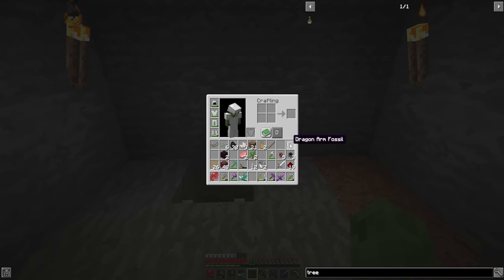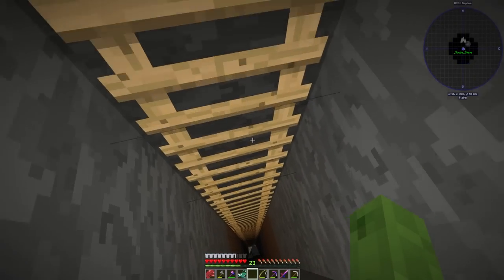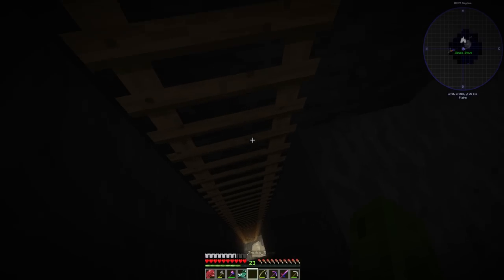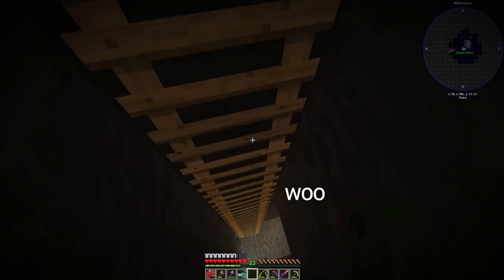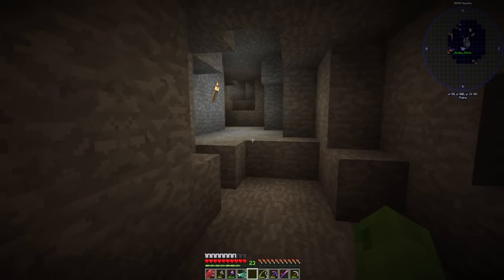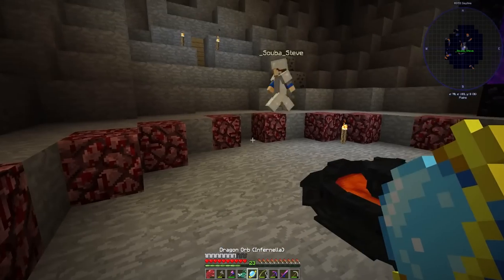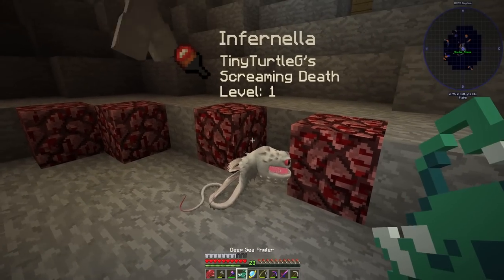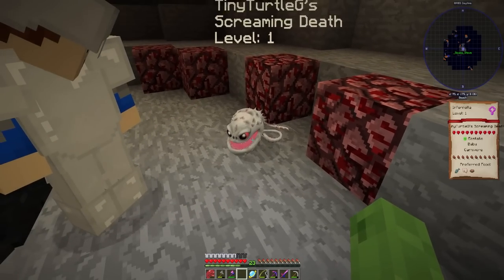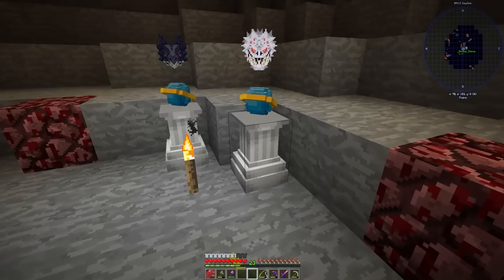We've got thunder and lightning — we definitely need more wood. I think we go on a little adventure. We're now connected to another island. I wanted to come check in on Infernella — good morning! Fed her the angler fish, not the lobster. The lobster is mine, Infernella. Infernella is happy.